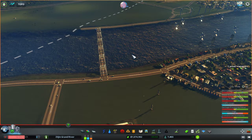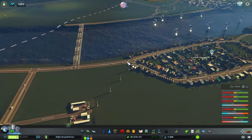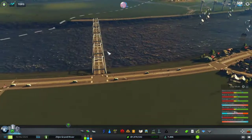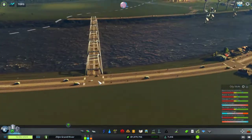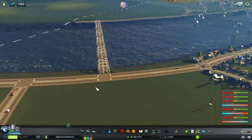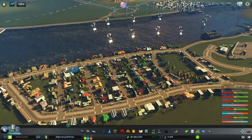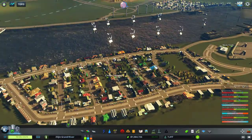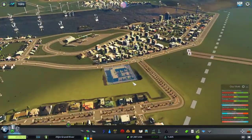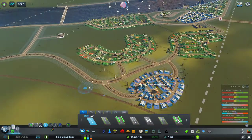Hello everyone, Ziljin here with another episode of Cities Skylines. On the last episode we just finished off by building this bridge — look at all this traffic going on across it. I noticed some of these areas were on a hill, so I rebuilt this area and upgraded some roads into two-lane avenues.